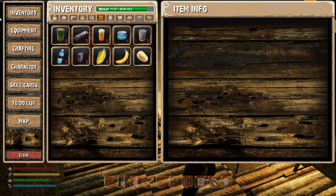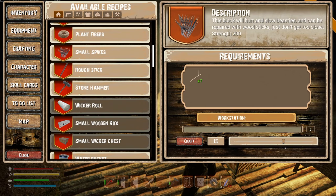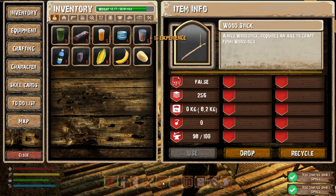We got a little bit back. Let's craft some more spikes — we got 10 before, let's do 15, and put the rest into wooden blocks. I do want to build those up.